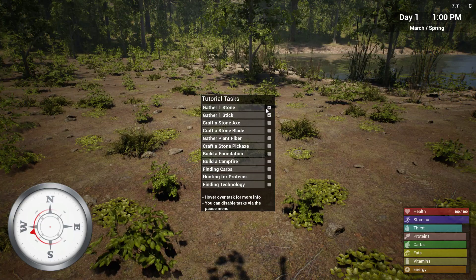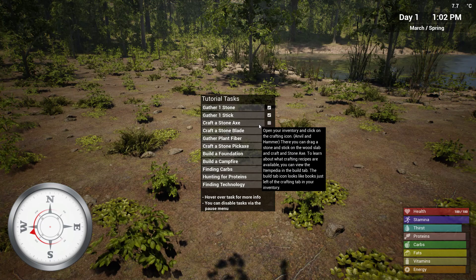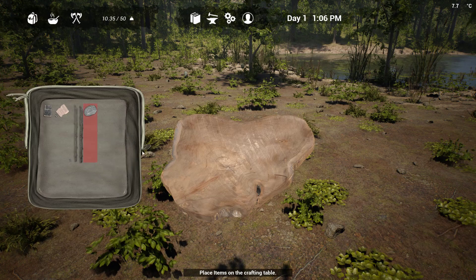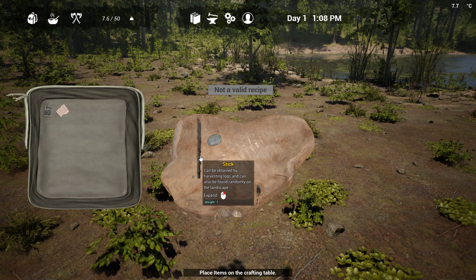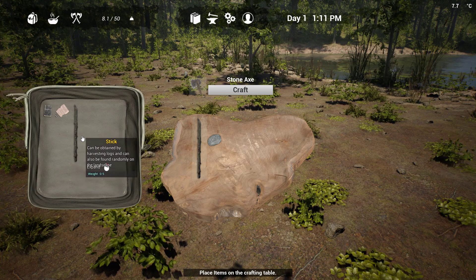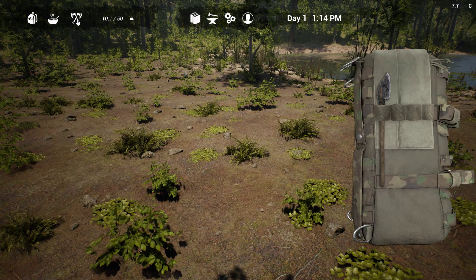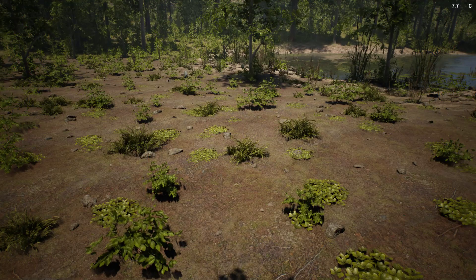We need — we got our stone, we got our stick. Open your inventory, click on the crafting icon — the anvil and hammer. So we're going to open our inventory. What I did there: I held Alt, left-clicked and dragged. I saw that on one of the other videos. Yep, there's our axe. Exit the inventory.